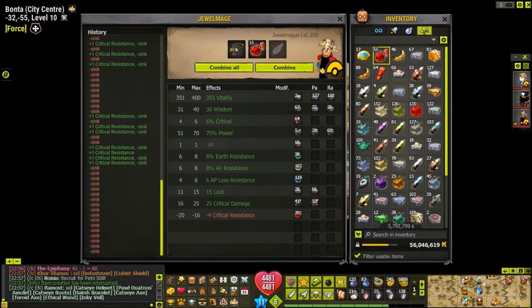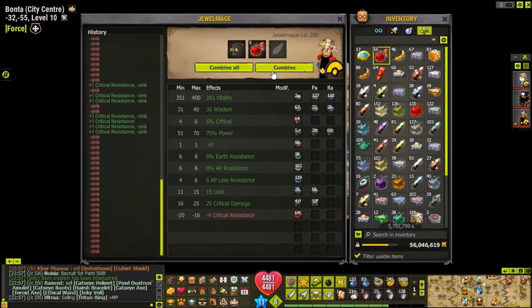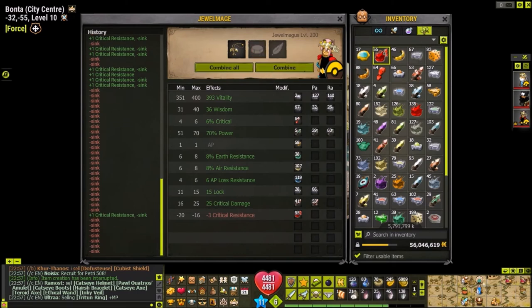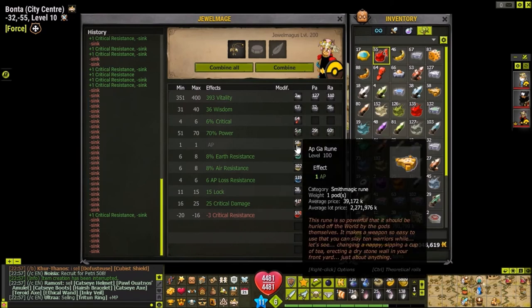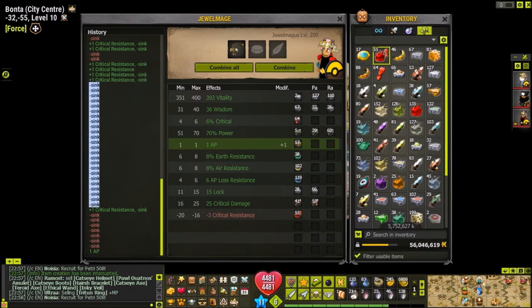This is absolutely ridiculous - how many fails can we get? All right, there we go, landed one. That's pretty sad, we got all of these failures. We're out of sync now so I'm going to try and put the AP back on. It landed. I'm so disappointed - it failed like 20 times. If this was zero crit resist this amulet could sell for at least 15 million kamas on the market. That's absolutely ridiculous.